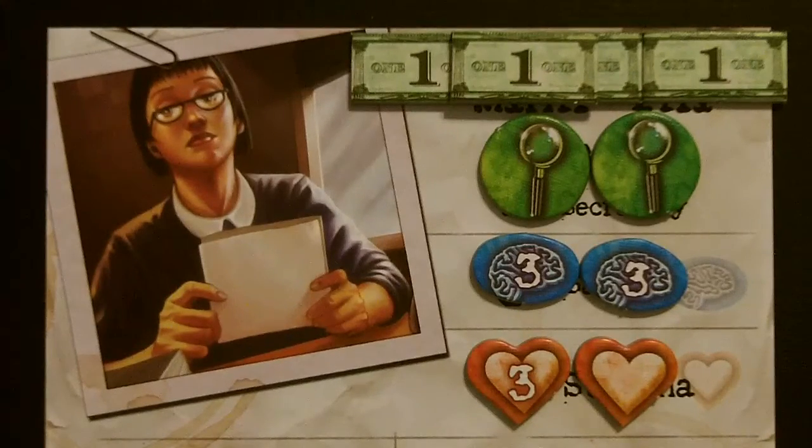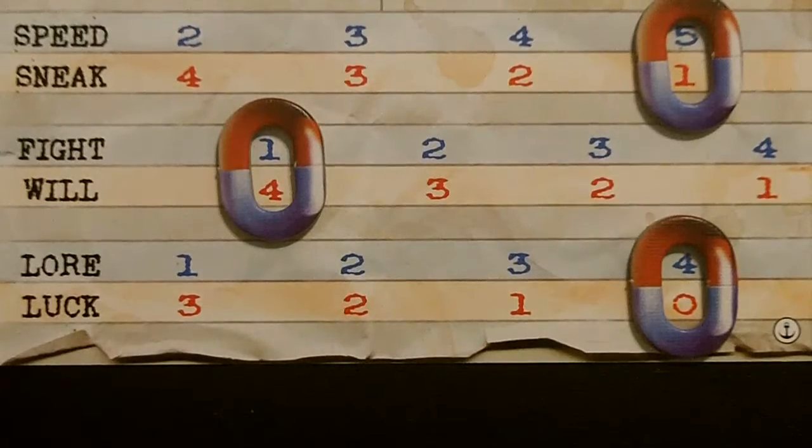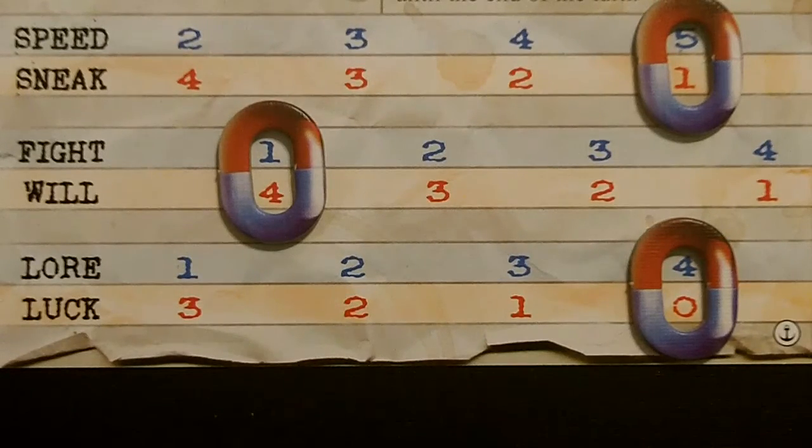Our final investigator is Min, the Secretary. She starts with four stamina, six sanity, two clue tokens, and four dollars. We're going to start the game with a speed of five, a sneak of one, a fight of one, a will of four, a lore of four, and a luck of zero.